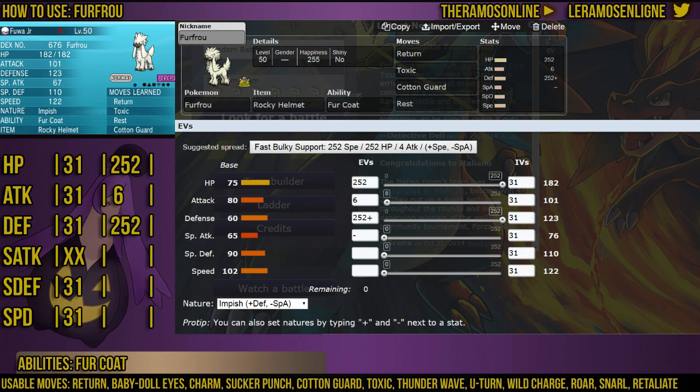While I do use Sucker Punch a lot, I can actually show you Fuwa right now — as you can see, she does have Sucker Punch there. Going back to Fuwa Jr., who is a newer version of FurFro which I actually made to give away, so maybe I'll give some away at the end of this video. Hopefully you can still hear me because the music just got louder — I'll turn that down now, sorry.